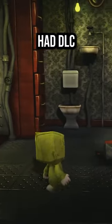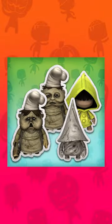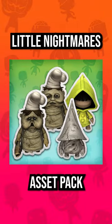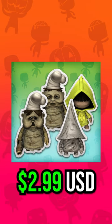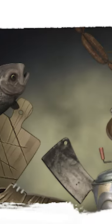LittleBigPlanet 3 had DLC based on the Little Nightmares video game series. This DLC was called the Little Nightmares Asset Pack, and it costs $2.99 USD on the PlayStation Store. It was one of the later packs made for LBP3, with it being released on April 24th, 2017.